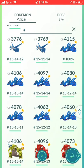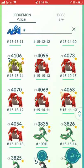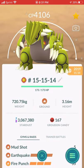Seven Kyogre — I powered up the first six and then later I got a Hundo, so I powered that one up too. Same situation with Groudon — I made six, and then eventually I got a Shiny 15/15/14, which is 98% Shiny, so I powered that one up. I'm going to power up a near-perfect Shiny almost every time.